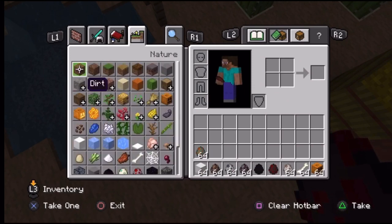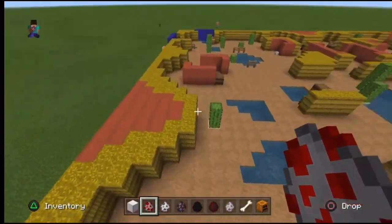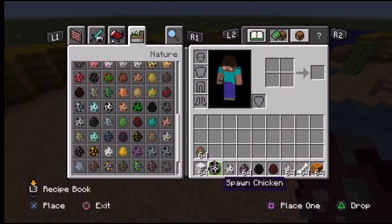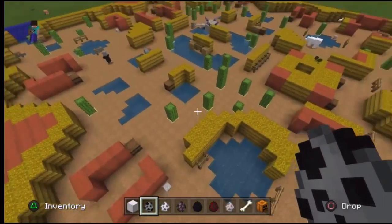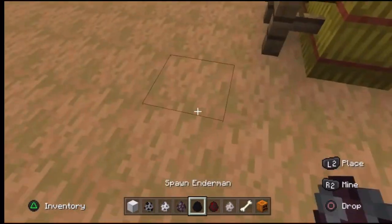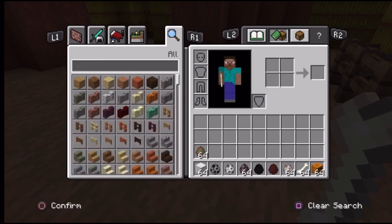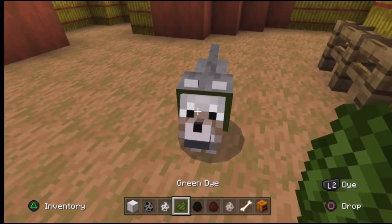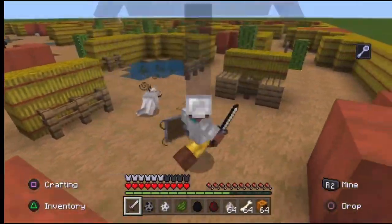Team three: a polar bear and a chicken — a strong team. Team four: a pillager and an evoker. And the last team is obviously the Goblinator with a dog. I'll spawn in a wolf, tame it, and dye it green — because obviously the Goblinator's dog has to be green. He is the Goblinator now. Duo showdown, let's see if I can get a win.